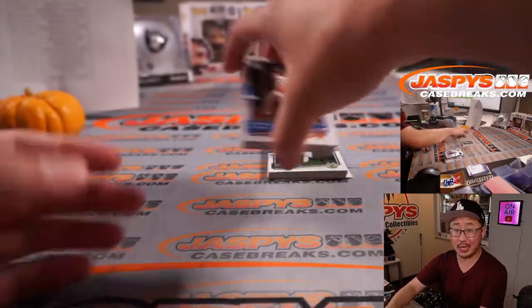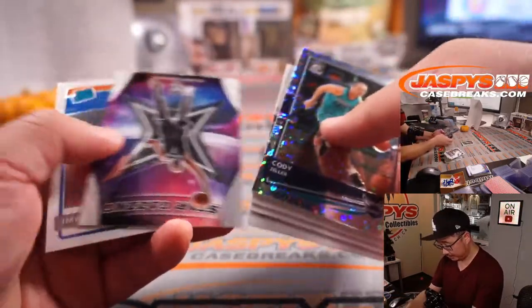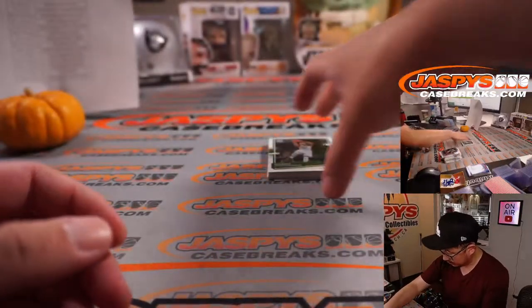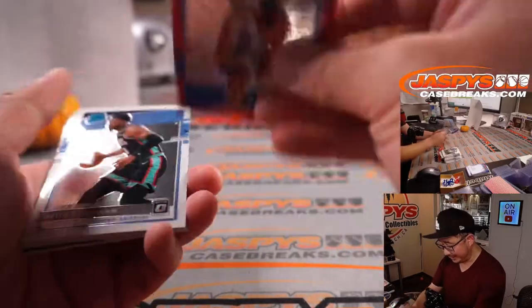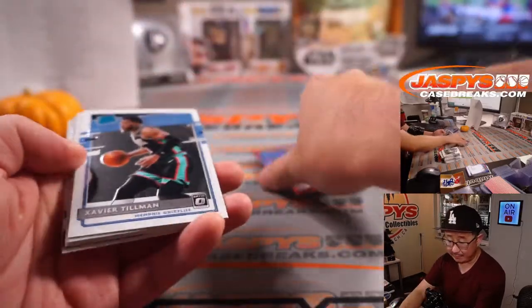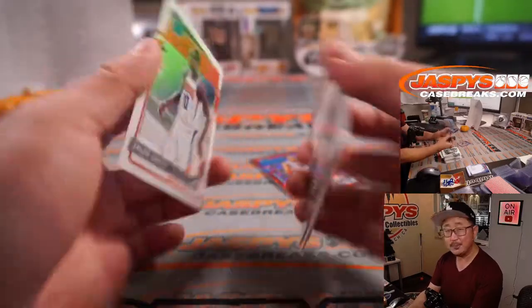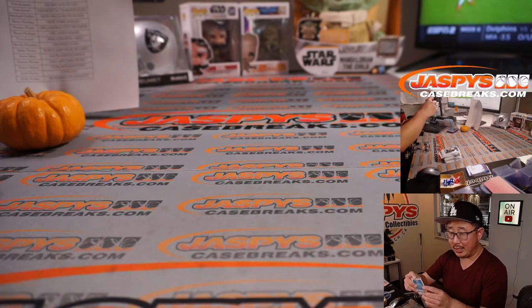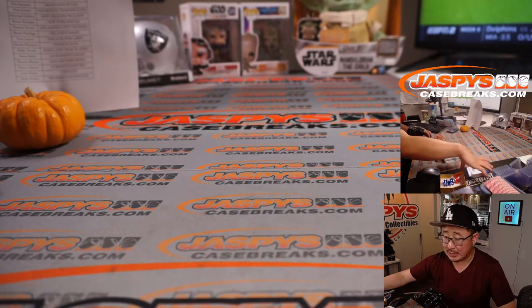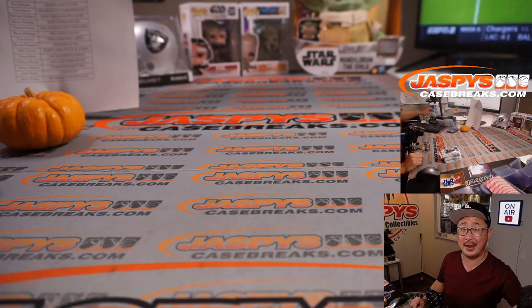We've got more in the store at JazBeastCaseBreaks.com. And Aleksej Pokusevski to 85 for Darren and the Thunder — and that, my friends, is that. Another nice break in the books — that was Donner's Optic Basketball Fast Break Edition, four-box random team break number two. One spot gets you two teams. I'm Joe, I'll see you next time for the next break. Bye bye.